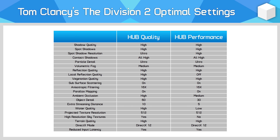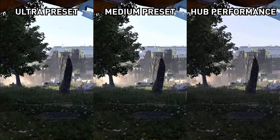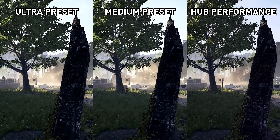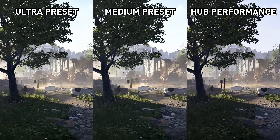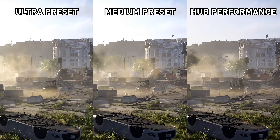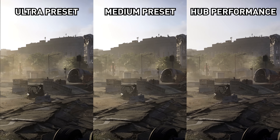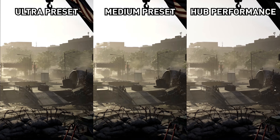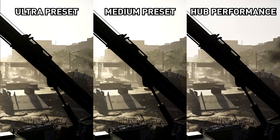Hub Performance adjusts several other things, most notably turning local reflections to Off, water quality to Low, and ambient occlusion to Medium, which recovers more performance. Several other settings also help through reducing memory usage, including reductions to object detail and streaming. Overall for a card like the RX 570, this leads to a 70% improvement over Ultra, though visual quality is noticeably reduced, so depending on how entry level your card is you might want to turn some things back up while preserving the memory-reducing settings.